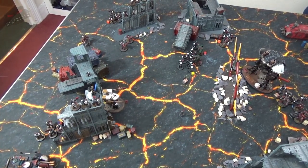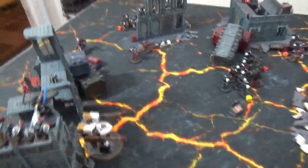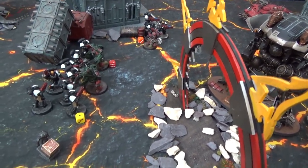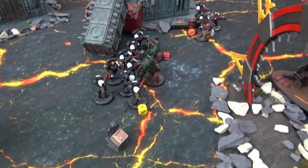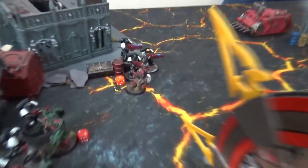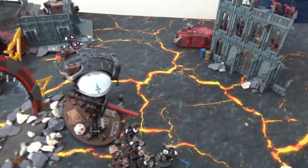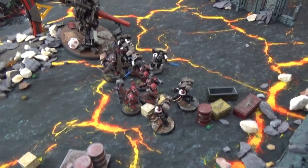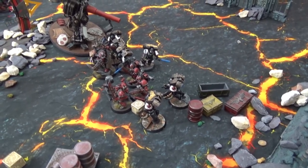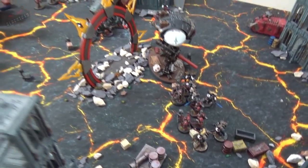Templars turn three combat: the chapter master strikes down the Vulture on the upper floor. The Leviathan charges the mutilators but gets completely destroyed by them — they consolidate toward the Primaris squad. The Hellblasters take two wounds off the dark apostle who deals one back. The Knight finishes the Land Raider but is now on a precarious four wounds. The vanguard versus the chaos lord and marines ends in a stalemate. End of turn three — on to chaos turn four.